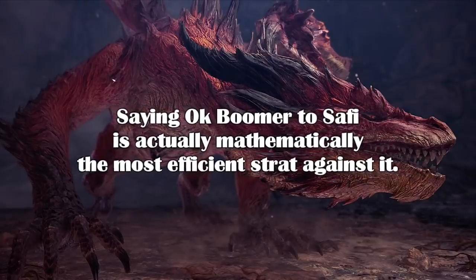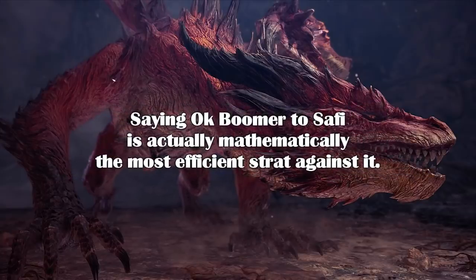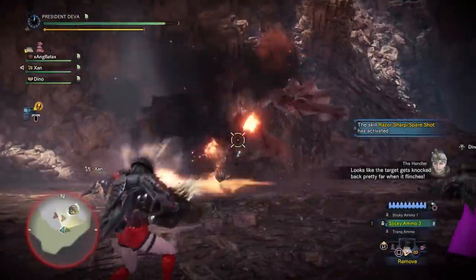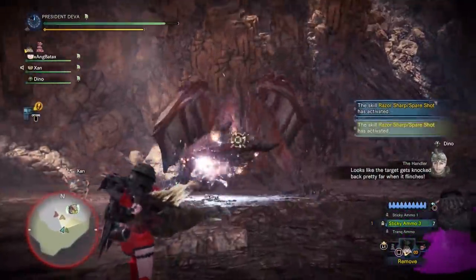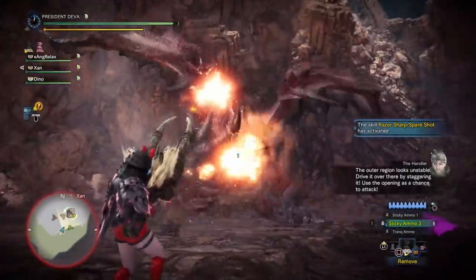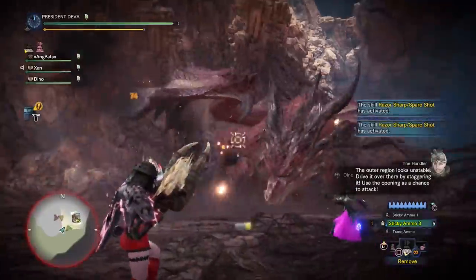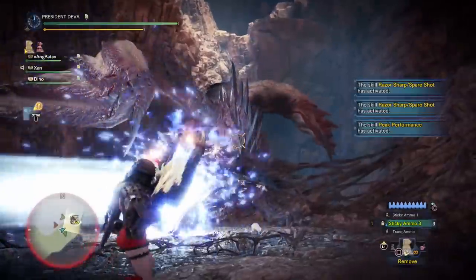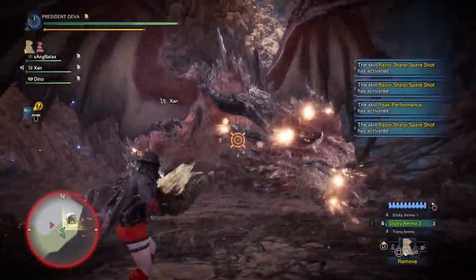Last week Capcom released a preview event quest where we could test some stuff out and have a first look at the monster. However the siege is probably going to have special mechanics where you have to do specific things to progress through areas, just like Kulve Taroth where you had to break specific amounts of parts to move forward, or like the horns didn't take damage after breaking until area 4.